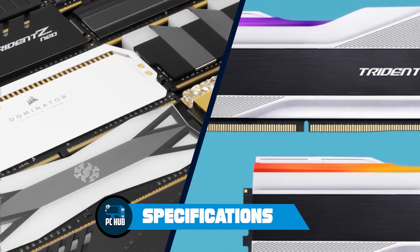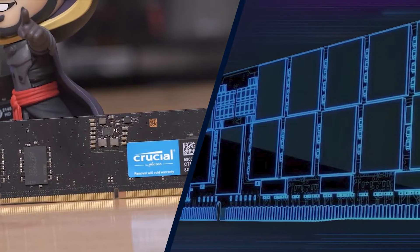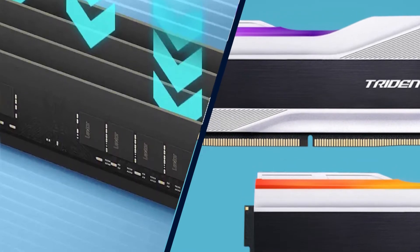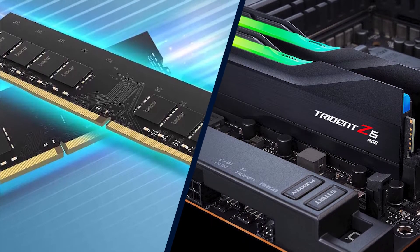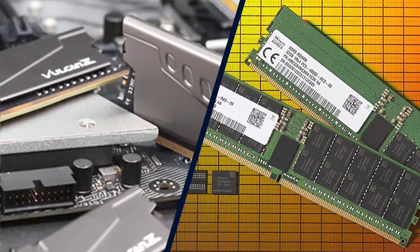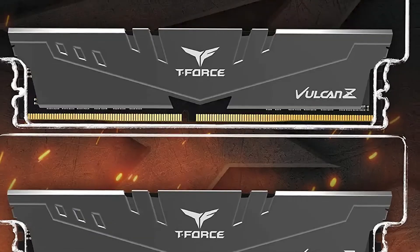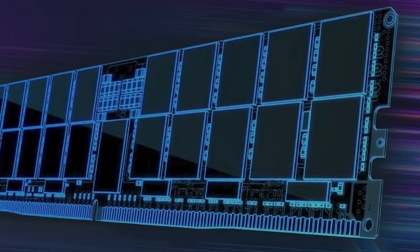Specifications: The DDR5 memory standard promises a future of denser memory stacks, which ultimately equates to more memory capacity in your system. DDR4 stopped at 16 gigabit memory chips, but DDR5 can use up to 64 gigabit memory chips. DDR5 also supports die stacking with up to 8 dies on a chip, meaning DDR5 can top out at 2 TB per module for servers with LRDIMMs. In the mainstream market, DDR5 will likely stop at 128 GB per stick, though initial DDR5 modules use 16 gigabit chips, so we'll see maximum DIMM capacities of 32 GB in the near term.